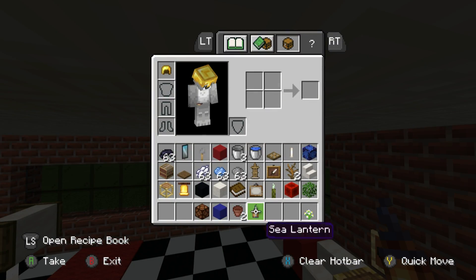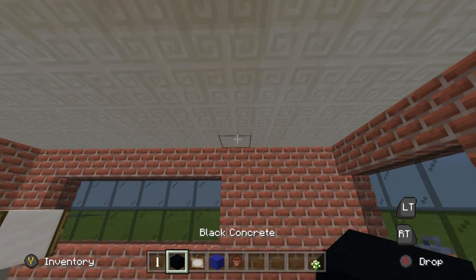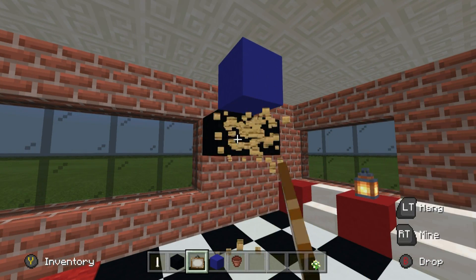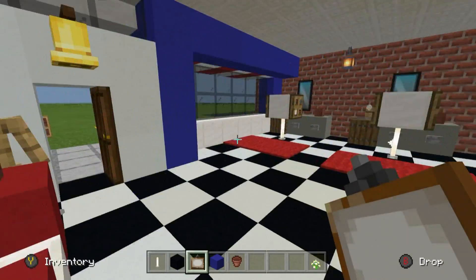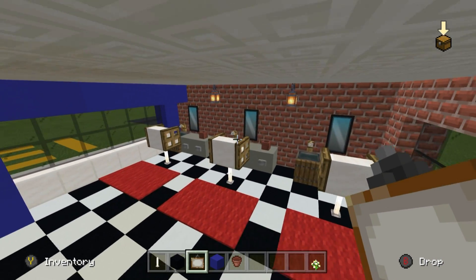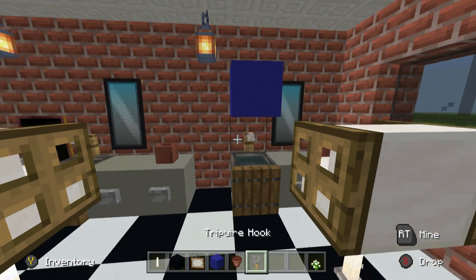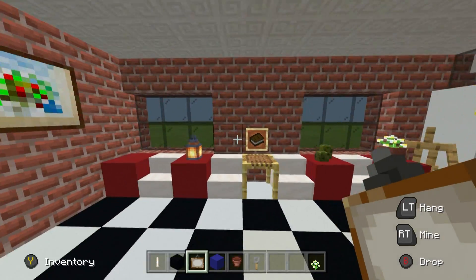Another detail to add is a television just to keep patrons entertained. The TV is going to hang off the ceiling using an end rod, a couple of black concretes, and then a painting to represent the screen. You could have it hanging above where the lanterns are as well. You could even have a couple of them.